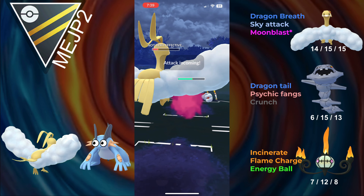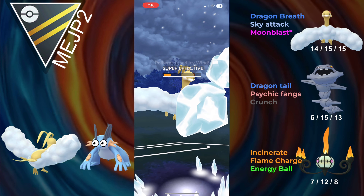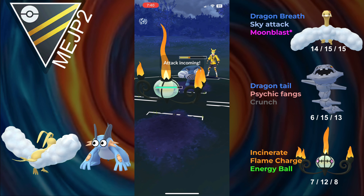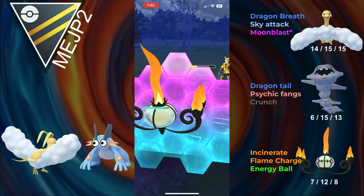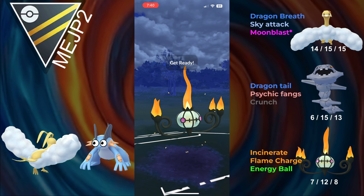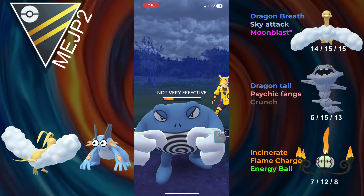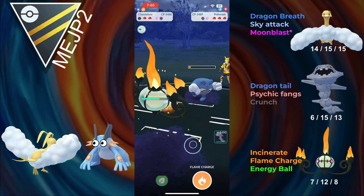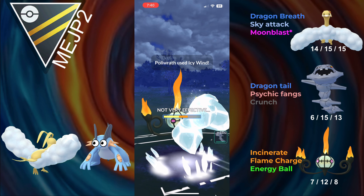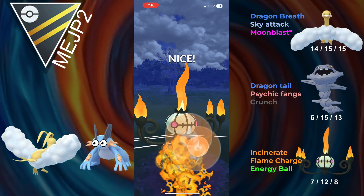They have to go for a second move, and I decide to get taken out by it. I bring in Chandelure and should be able to make it to a few Flame Charges. They throw right before we make it to the first Flame Charge — I shield just in case it's a Scald. They go for Icy Wind though, and I could have gone for an Energy Ball to take him out, but I didn't want to reveal that I had it, so I just go for the Flame Charge. Flame Charge doesn't take him out, and they barely make it to another move. In the back they have Talonflame, so this game looks like it's over.